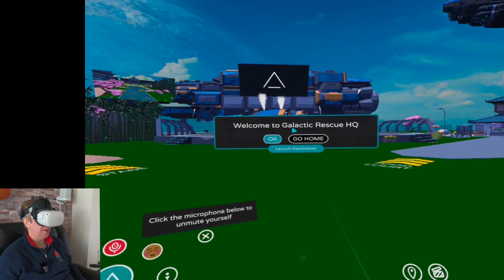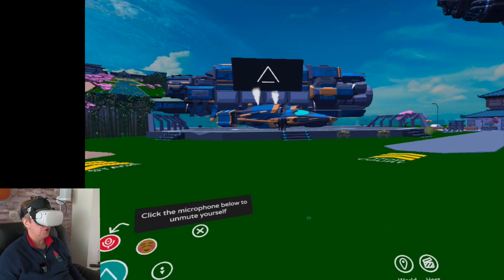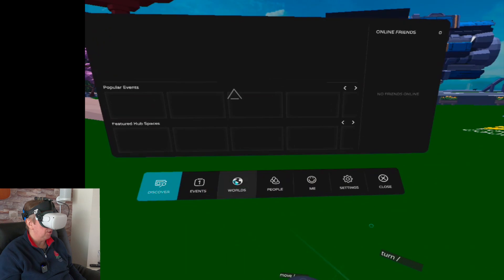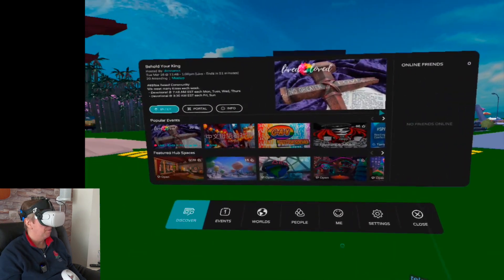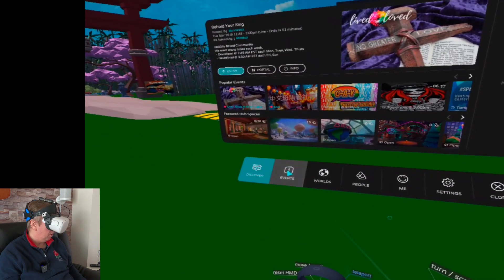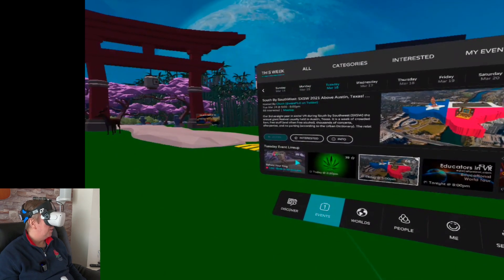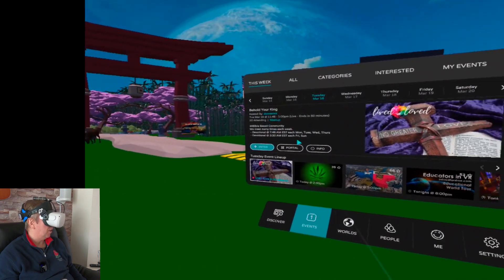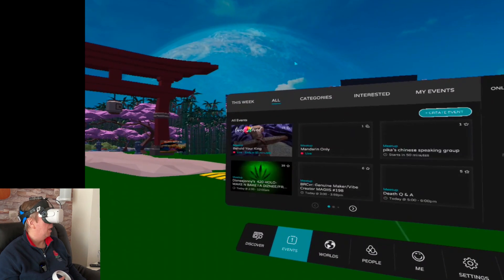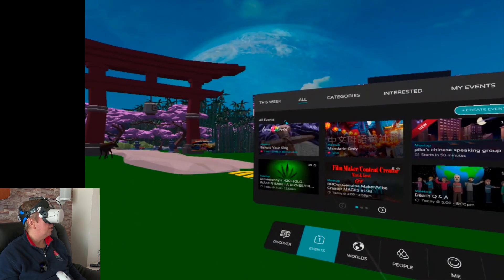So welcome to Galactic Rescue HQ. This is a world that I've built — we're not going to stay in this one because I've got a better version. Let me just show you the menu so you can get an idea. The idea is this is a social hub for events and things. This here is a church service that's going on — it seems to be the only live event at the moment.